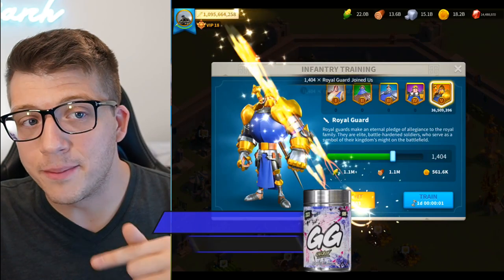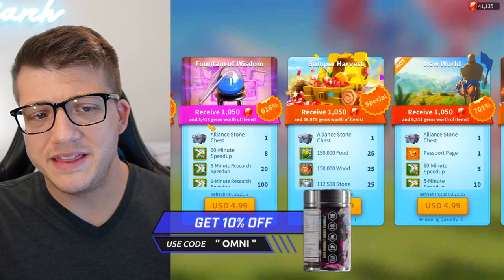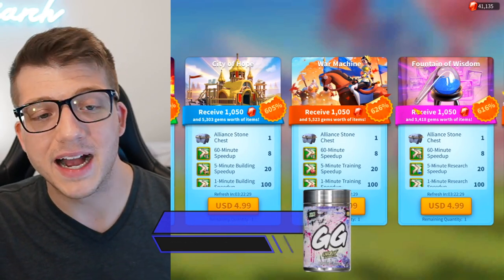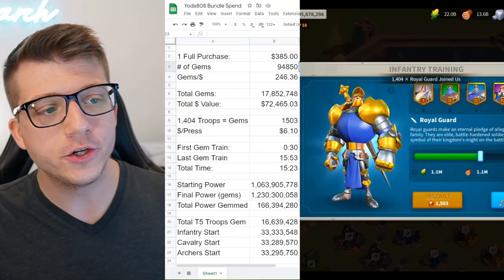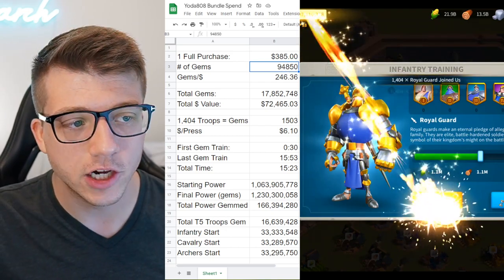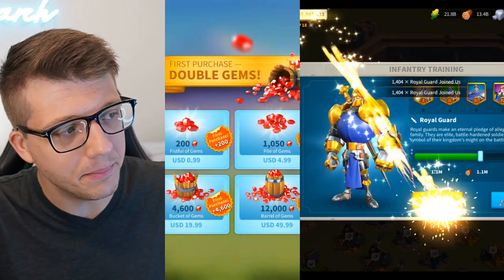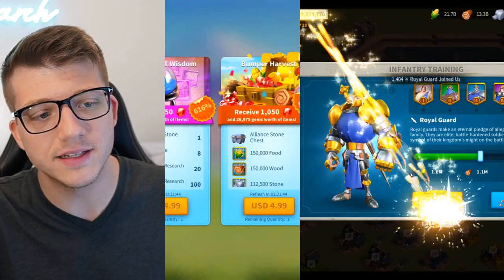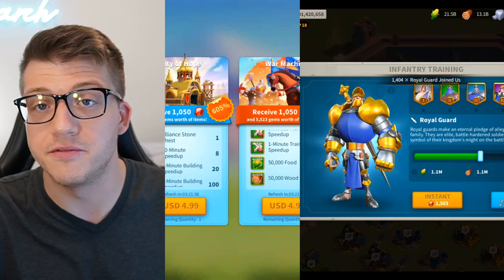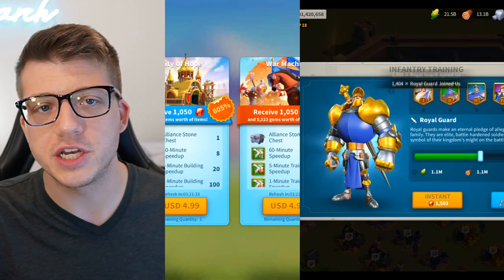I don't know what currency Justin is operating in, so we're just going to assume US dollars. Most of the bundles in the game, no matter what they specialize in, will usually give you the same amount of gems if you make that maximum purchase. A full bundle purchase in Rise of Kingdoms for $385 gets you 94,850 gems. Players will typically buy from bundles because all of the extra stuff — speedups, resources — provides a lot of value compared to just straight up buying gems.